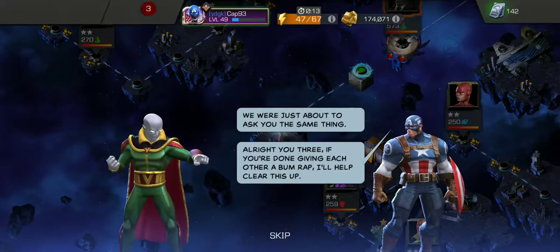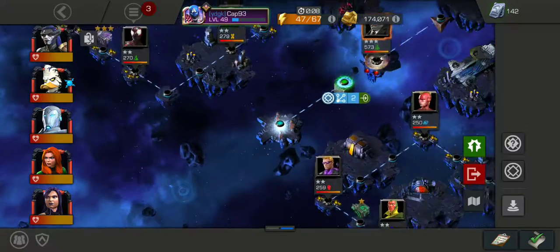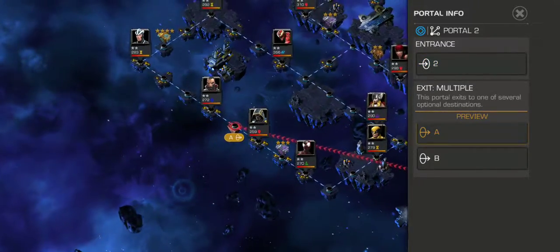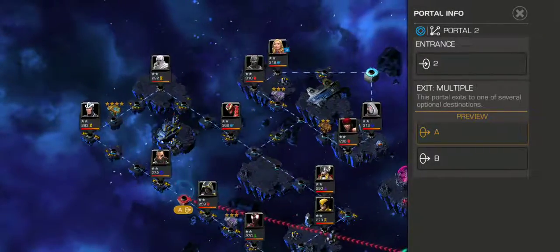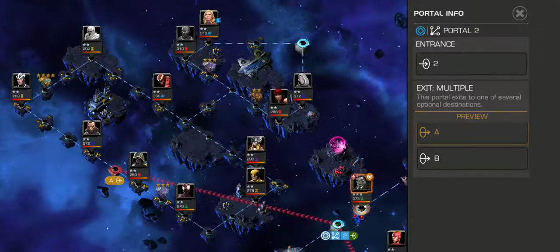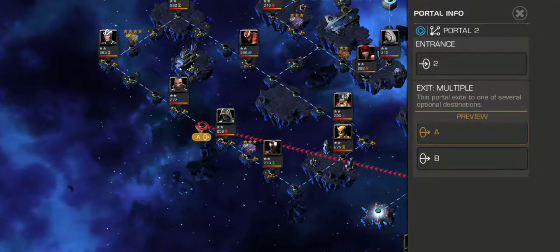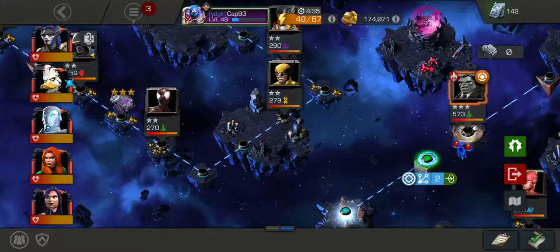'Alright you three, if you're done giving each other a bum rap, I'll help clear this up.' Let's look at our options. We have two paths we can go down. Path A — one side is a three-star chest and the other is four-star, then three and two. Path B is one and two, then one and one. So we're going to go down Path A, then the left side of A. Let's go ahead and do that.